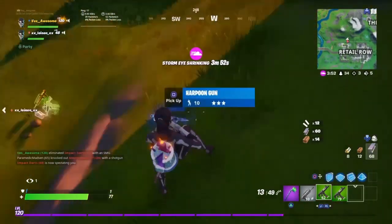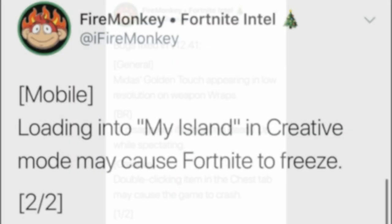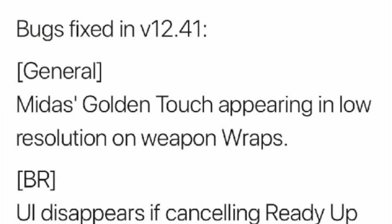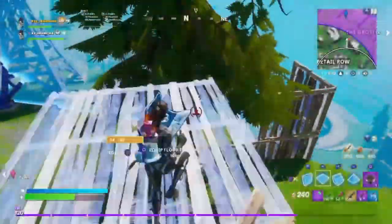I'm going to get the boring ones out of the way first. Here are all the bug fixes for this update. I'm not going to read off all of them, but as you can see there's one for Battle Royale, Creative, and Mobile. One that's very particular is Midas' Golden Touch appearing in low resolution on weapon wraps. In case you guys don't know, whenever Midas would touch a weapon, as you're seeing on screen right now, it would just instantly turn to gold.